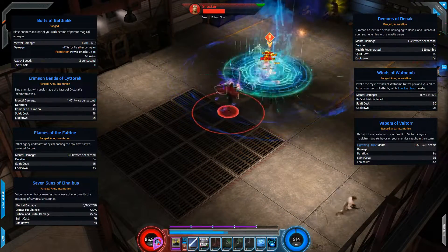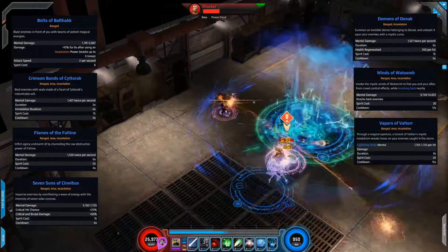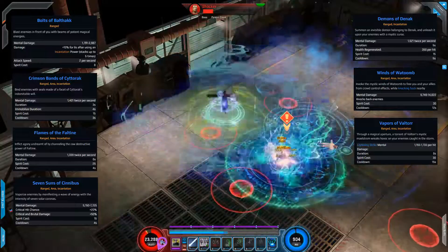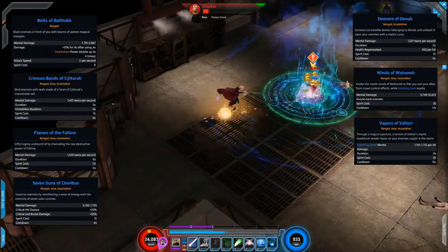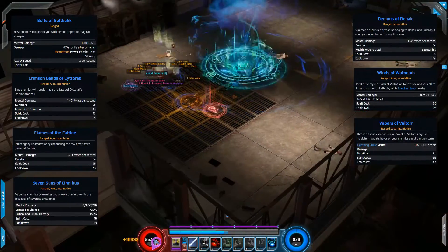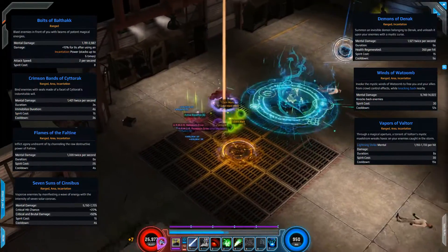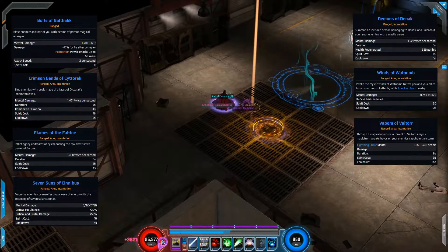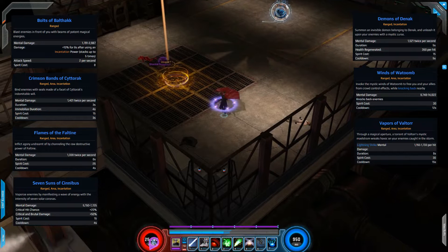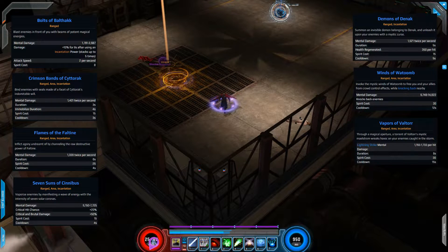With the incantations, as we're fighting Shocker you can see the purple bar filling up — that's your five stacks. Once you hit that you get different buffs based on the talents selected. As mentioned earlier, you can choose to buff your damage, or choose to regain Spirit or health when the bar fills. It adds a really interesting aspect to the character. Next we'll look at the more utility side of things and check out some of the summon skills.